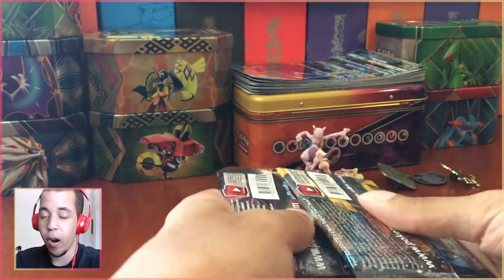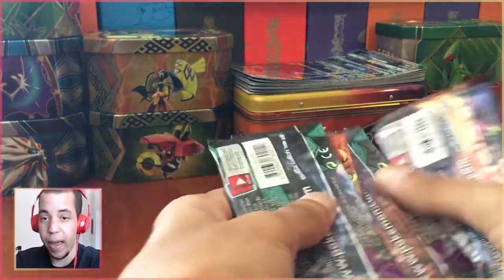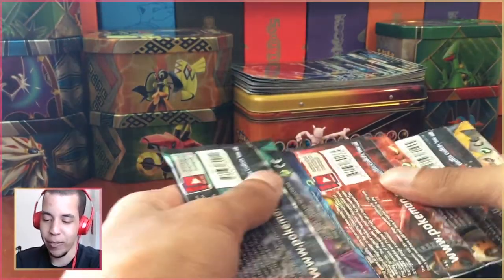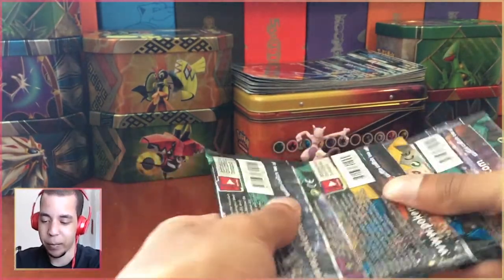Tomorrow we'll be doing our MLPB week number eight against our friend Curious Cleffa — that will be Evolutions packs, so you'll definitely want to check that out. Her and I are the second and third seeds in our division, so it's a very important week for both of us as we position ourselves for the playoffs.